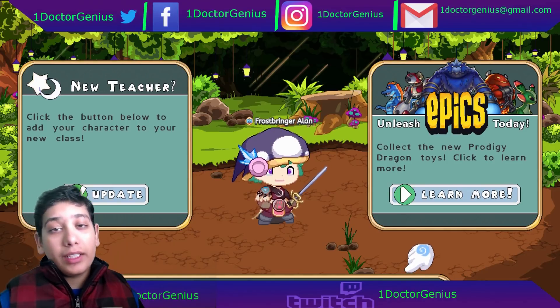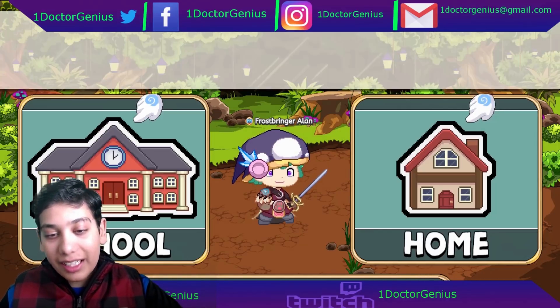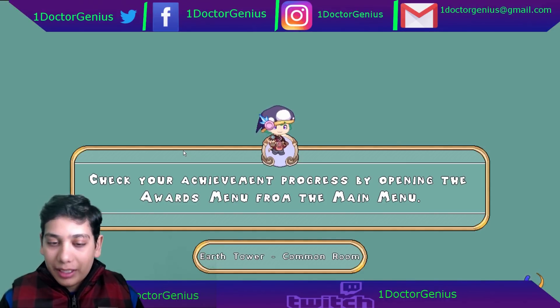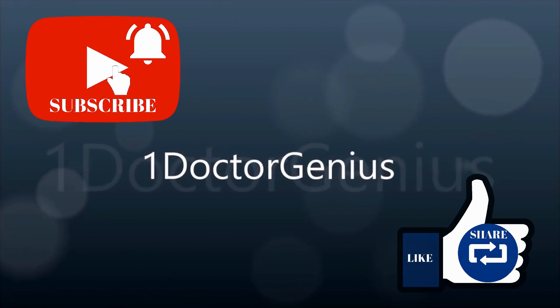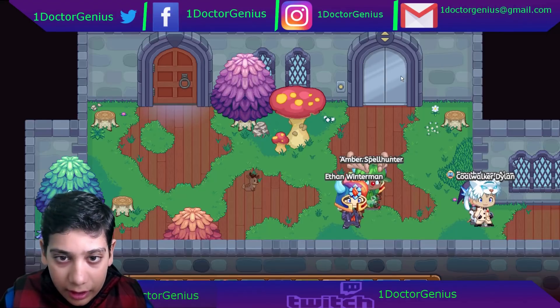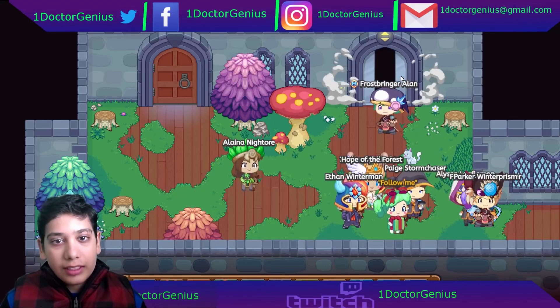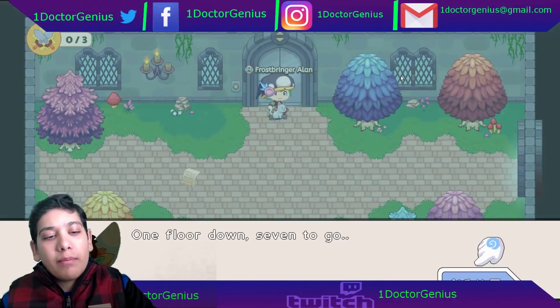What is going on everybody, this is Dr. Genius! In today's video we will be heading back into the academy — we will be completing Tower 2, part of my mini series. Let's just click X there, climb up the elevator. How does the cat teleport upwards?